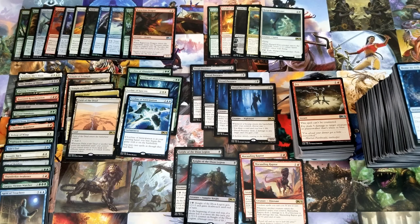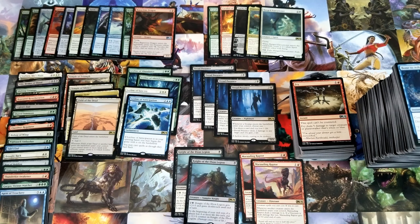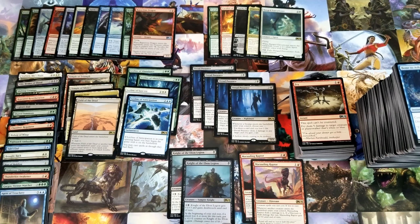I felt like I kept getting duplicates and didn't realize I'd opened a straight playset of Dread Presents. There are really only technically four duplicate cards: Knight of the Ebon Legion — one is a foil — and then Marauding Raptor, Ley Line of Abundance, and then Dread Present twice.